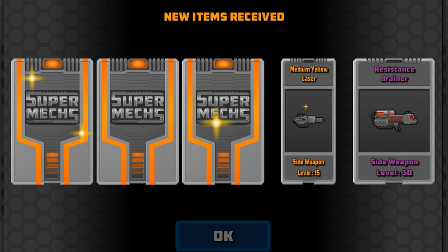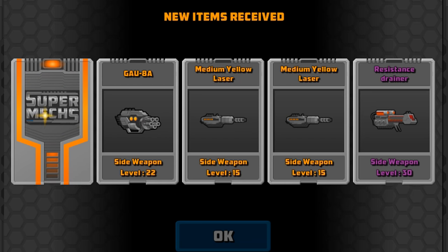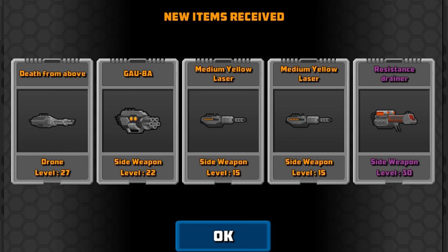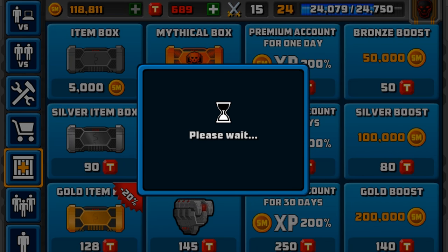Four legendaries, one epic: Resistance Drainer, Yellow Laser — two yellow lasers in a row — the Galbar, and Death from Above. Someone said Death from Above is a very good weapon, but I'm not too sure if it is or not.